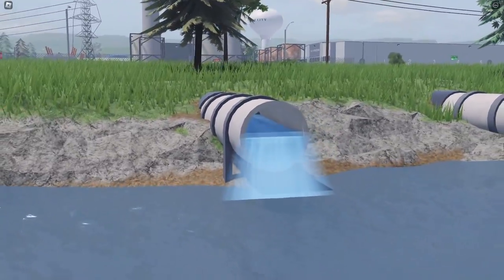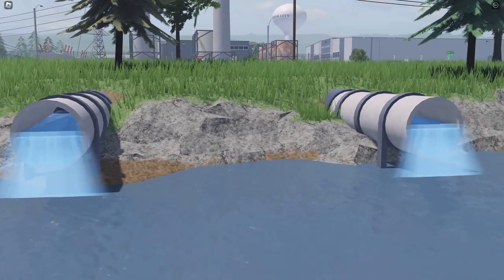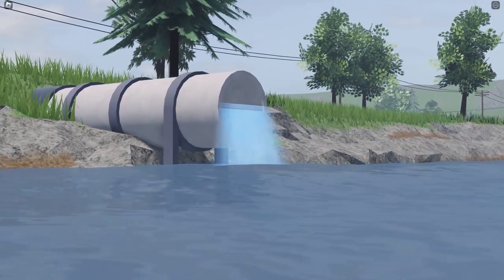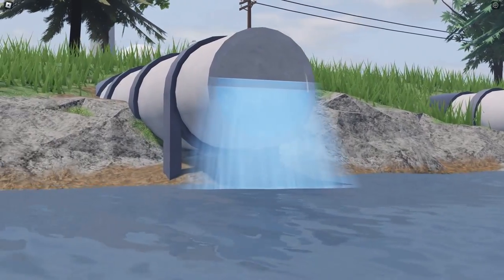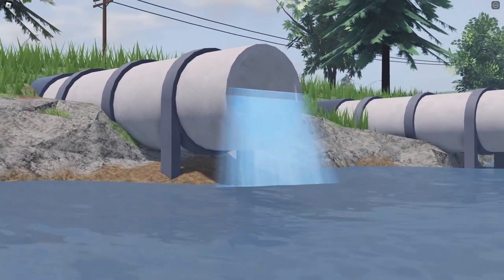For the first time since these were added three years ago, finally the power plant sewers have clear blue water coming out from them. Before, it was a greyish brown murky liquid. We had no clue what it was, but it wasn't doing any good for the environment.